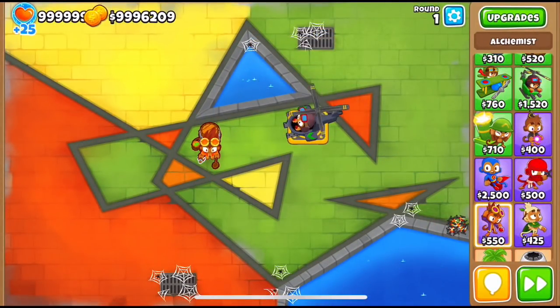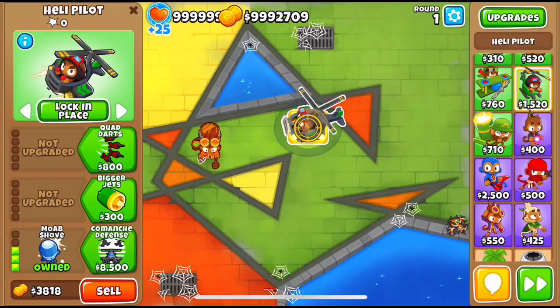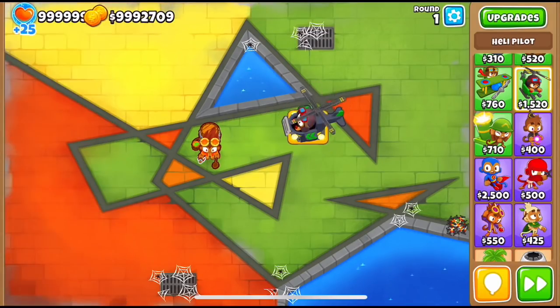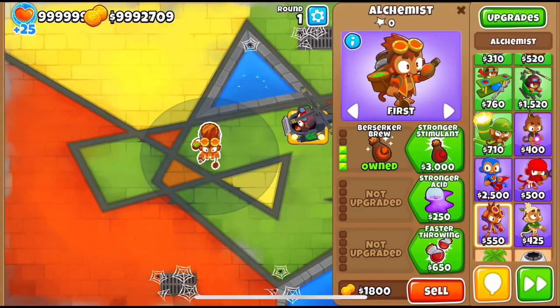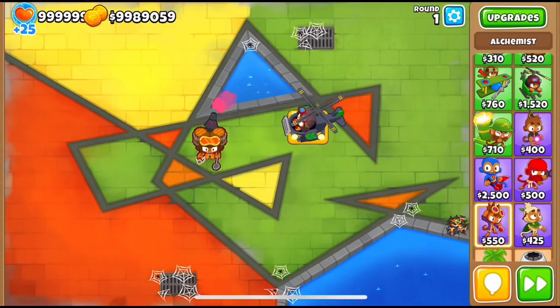Other towers worth trying are the 0-0-3 MOAB-Shove Heli, which got an insane 30% price reduction — they've been buffing this cross path for about three patches in a row, making it cheaper and better each time. Also, the Alchemist got another nerf: the Acid Pool and Faster Throwing upgrades were swapped around, and both Stronger Stimulant and Faster Throwing got a price increase, making the total cost to get a 4-0-1 Alchemist a bit higher than before.